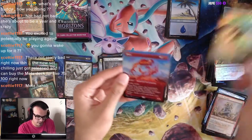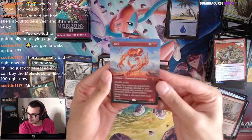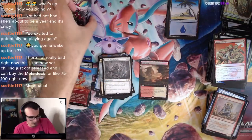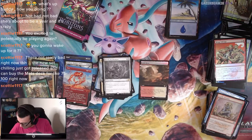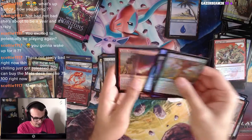And a Fury — another Fury! Foil. I think we actually have a foil just like this. That's going to be Mythic number three out of this box, and now we're halfway. Pretty good stuff.